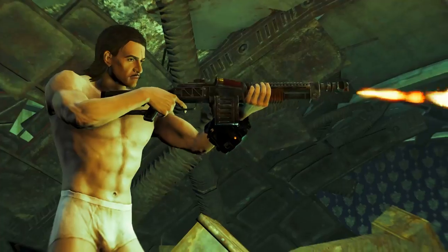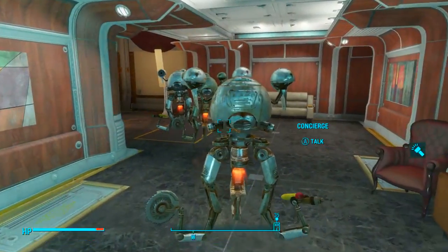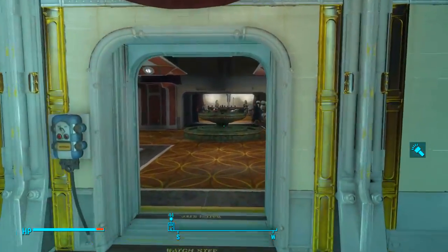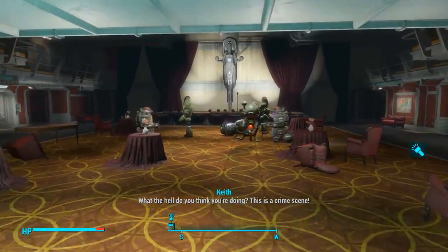Be sure to come well equipped and prepared for a battle with 30 plus ghouls. Continue to follow Pearl — eventually she will lead us into Vault 118, and once down here all of her robotic friends will lead us to the Atrium, in which there is a dead body for us to inspect.